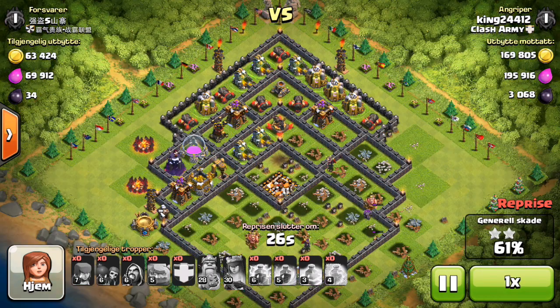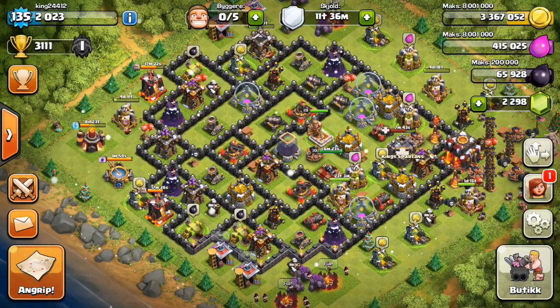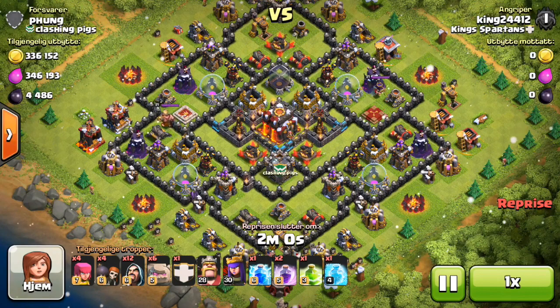We're already at 3,000 dark elixir as you can see, and I'm just speeding it up here. Obviously the raid's over but we are just going to let those guys fight it out. I always let my troops go until the last second - I just want to see if we can always get a little more. Now I got 3,000 dark, 169,000 gold, 195,000 elixir and 22 trophies. So pretty solid - let's get right to the next one.